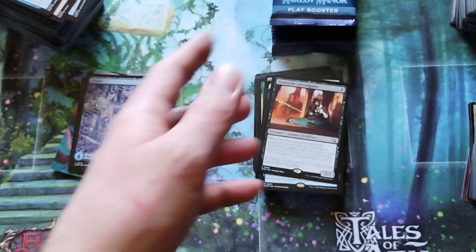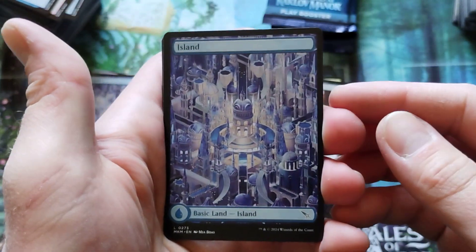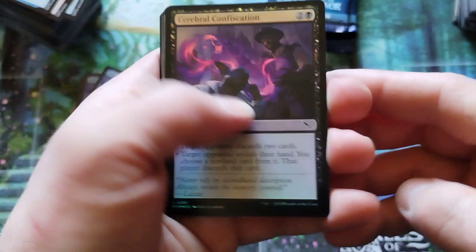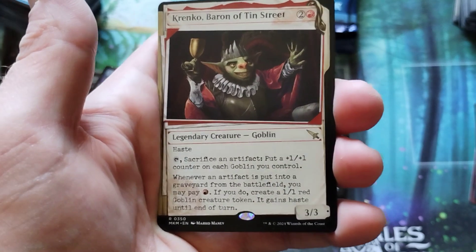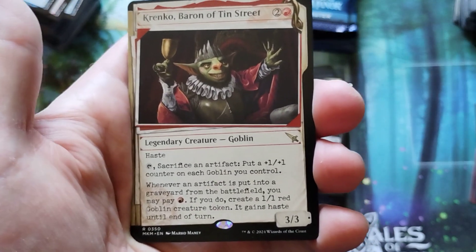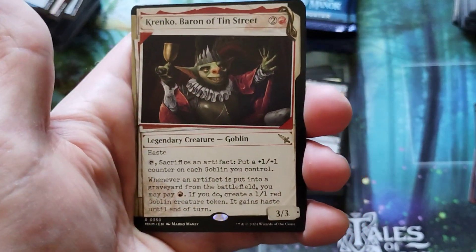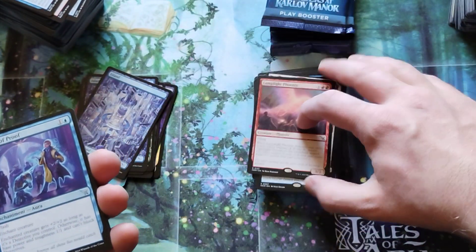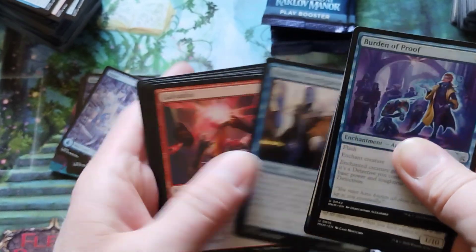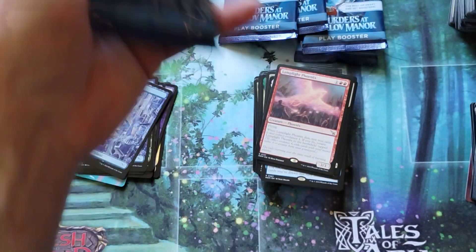We've got an Airtight Alibi and no slimes. Clue. Island. We all land on an island. We've got Krenko, Baron of the Street with the Dossier — that's pretty cool. If you're going to have a dossier on anyone, I feel like Krenko would have a pretty large dossier. And our second Lamplight Phoenix — if you're watching this, probably last week. Down to the last five packs. Hopefully I get the charm.